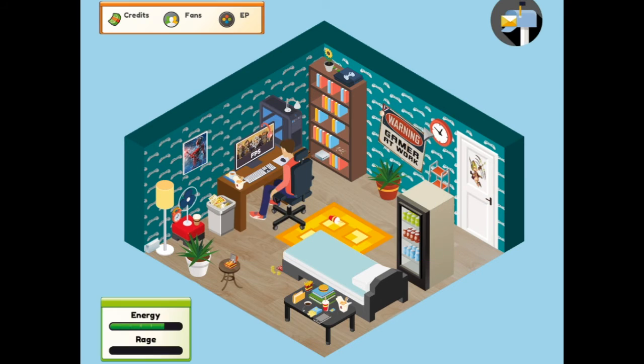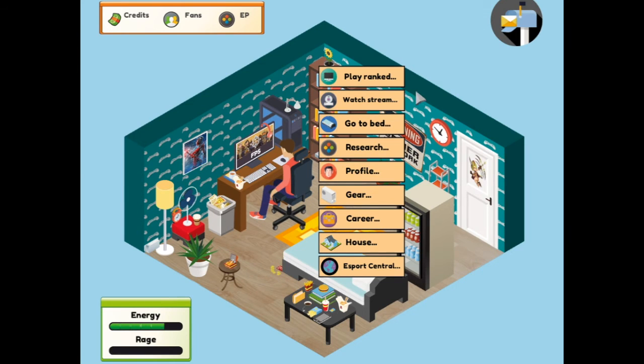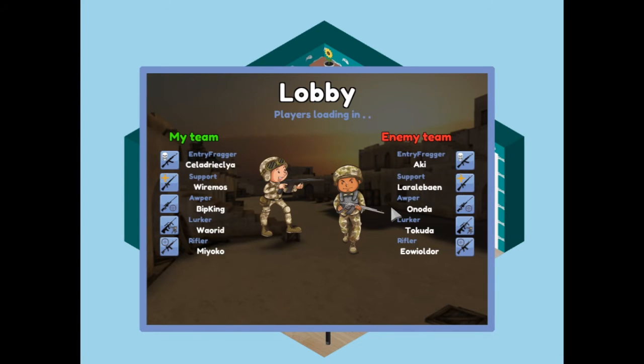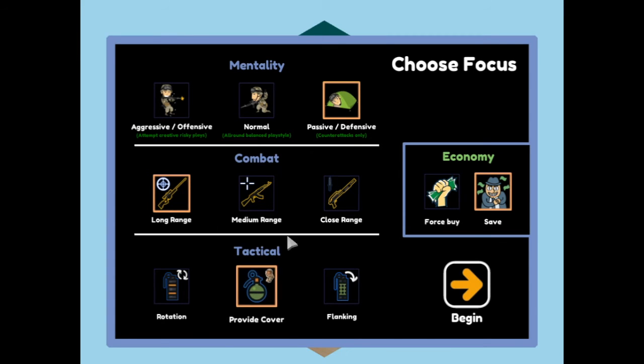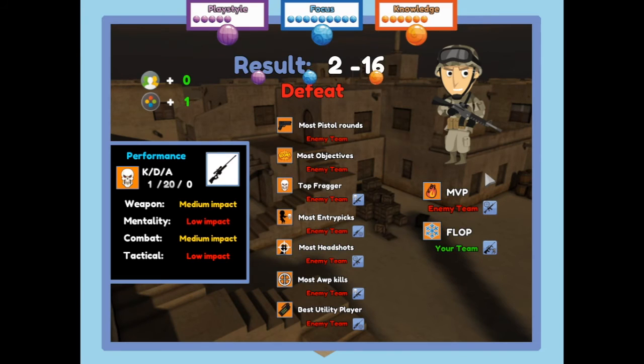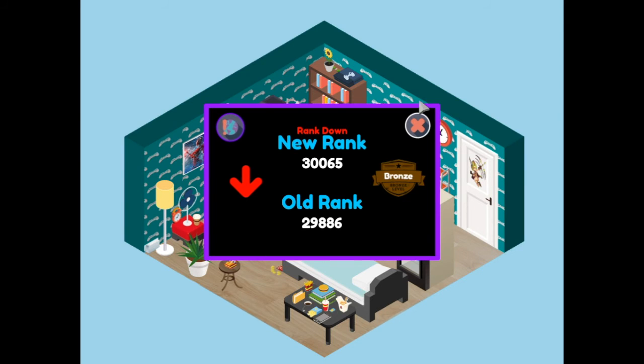Breaking into Silver League! We are officially moving up the ranks - we might actually be able to make it as a pro gamer. But let's not get ahead of ourselves. Let's see what we can do with the AWP again - play defensive, move up to long range, provide cover, and save. But that was bad - we did not do well at all. A terrible, terrible defeat.